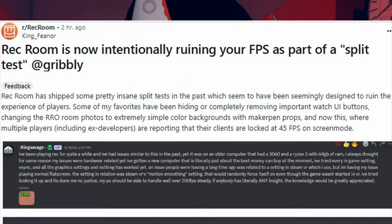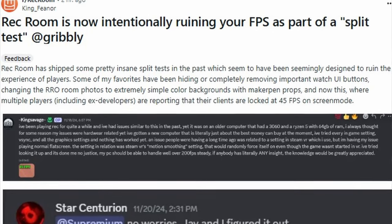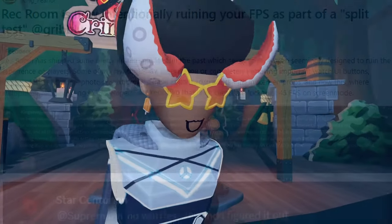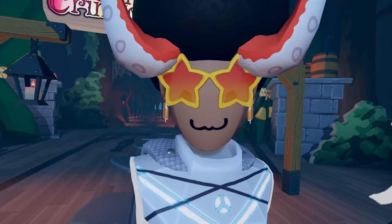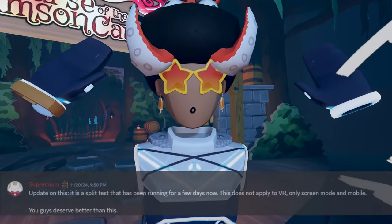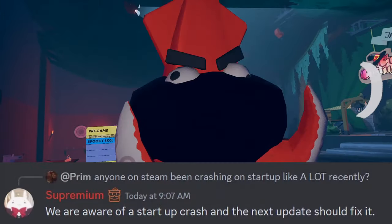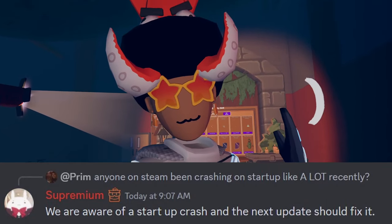It was revealed that Rec Room now has a split test that intentionally affects your FPS. Players on screen mode have noticed that their FPS is locked at 45 FPS, so if that's the case for you, you probably have this new split test. Why Rec Room would try to limit your FPS — I don't know. Maybe performance? Also, Rec Room developers are aware of the startup crash when loading into Rec Room, and the next update should fix it.